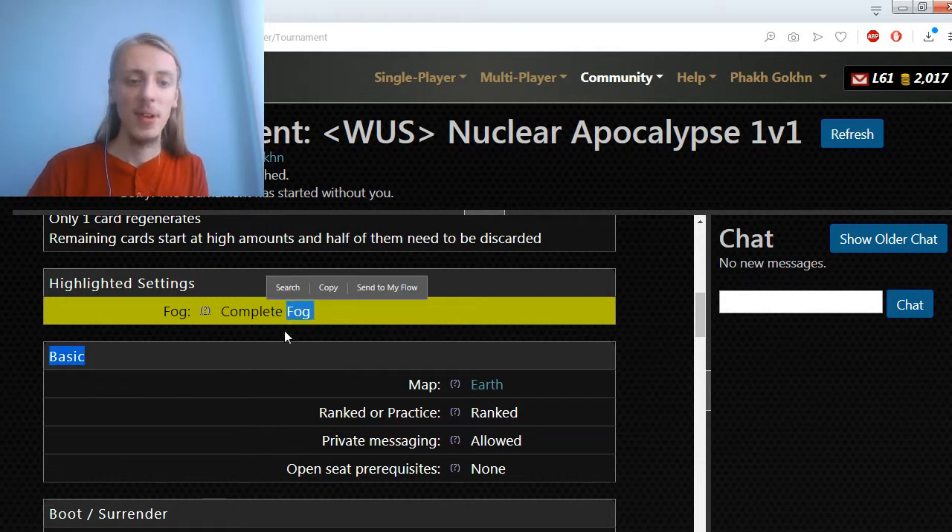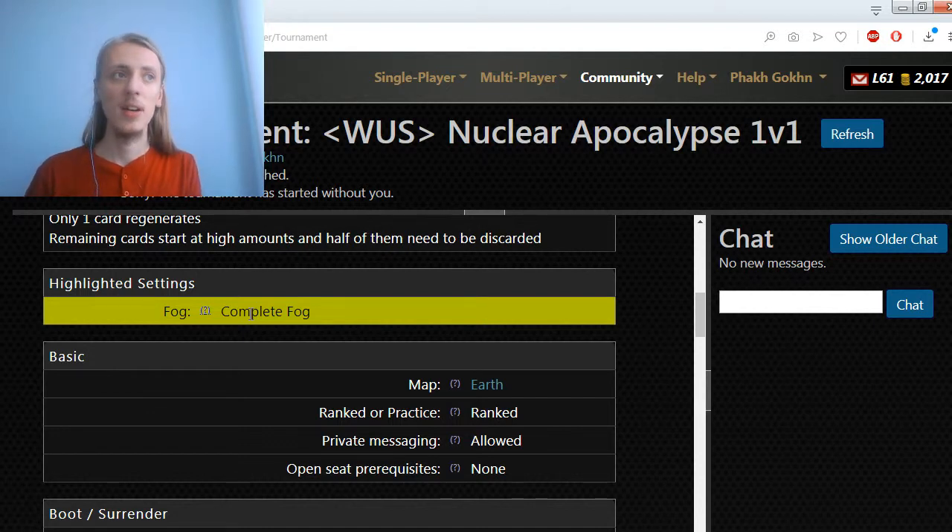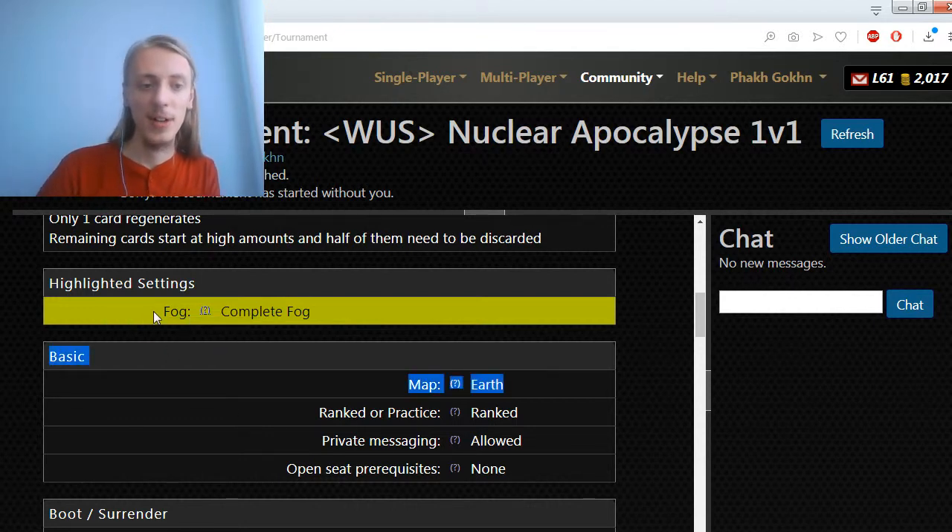I personally haven't played very much on complete fog, but at the very least what can be done is checking how many armies were killed and applying offensive kill rate to see how many armies the opponent had to attack with to kill a specific amount. For example, if you lost 10 armies, you divide 10 by 0.6 and you can quickly see that it should be somewhere around 16 armies that your opponent attacked with. Granted, if all your armies get killed, the opponent might have attacked with much more.